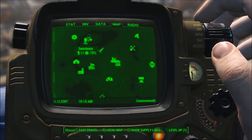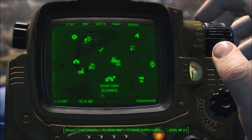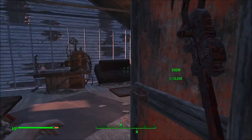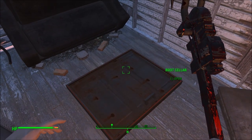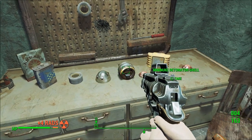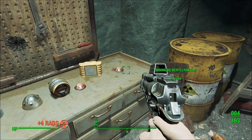If you're looking for some guaranteed nuclear material, you can go to Gorski Cabin, which is located just southeast of Abernathy Farm. After fighting past some ghouls, you're going to make your way down to the root cellar. There you're going to have a little conversation with Mr. Gorski, and on his desk you will see several components of a mini-nuke.